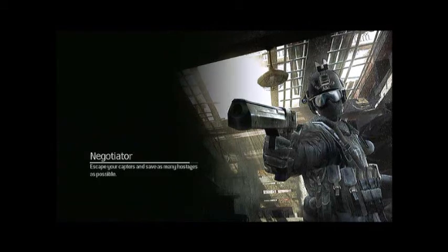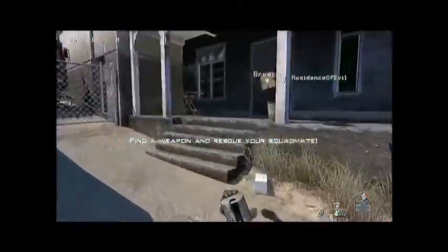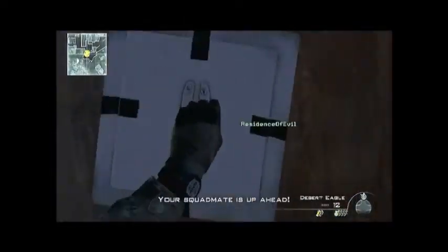Hey guys, welcome to Modern Warfare 3 Elite Drop 5, the Negotiator Spec Ops Mission. Now as you can see, you start off here and you don't even have a weapon, so I'm guessing that you were maybe a hostage and that you broke free.